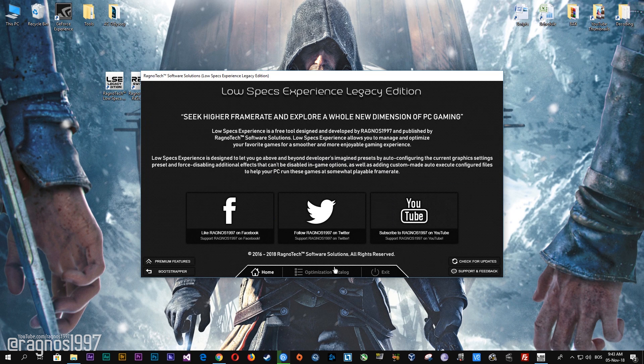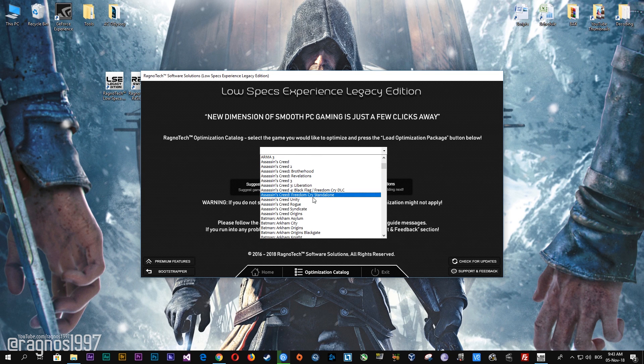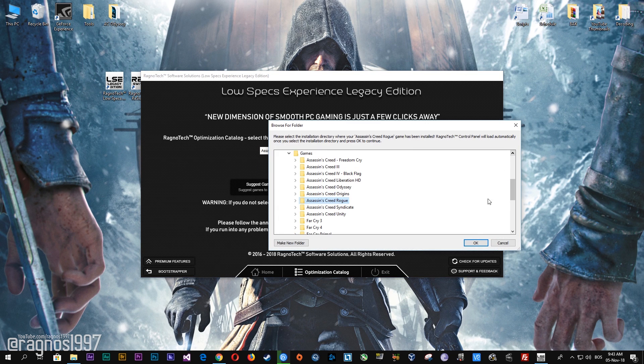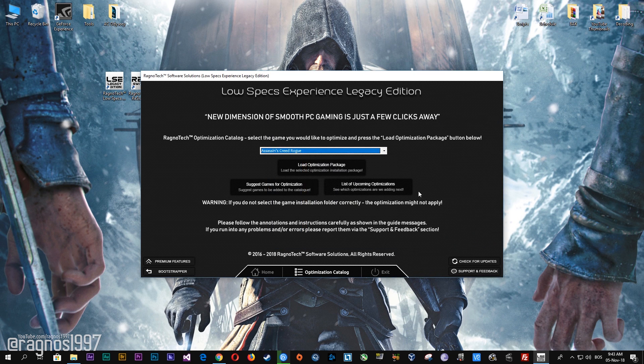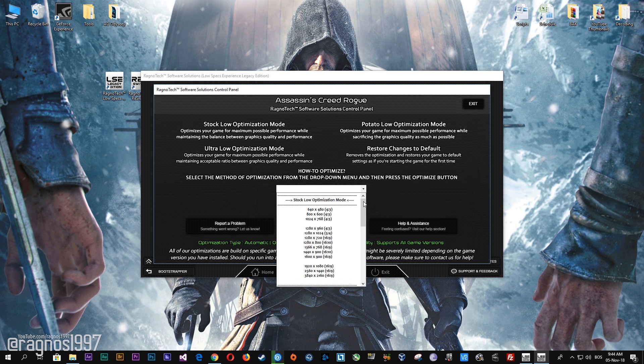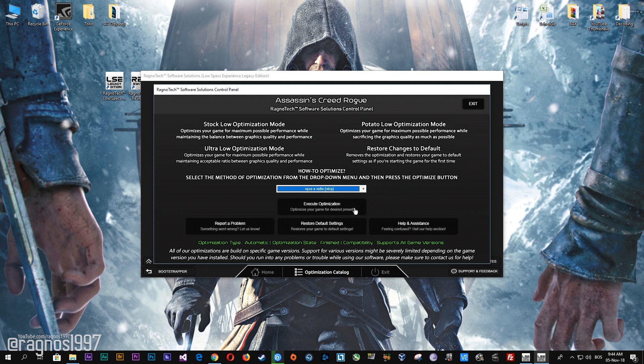Once you find yourself on this page, simply select Assassin's Creed Rogue from the drop-down menu and then press load the optimization package. Select the destination folder where your game has been installed and then press OK — this window will pop up. Here select the method of optimization and resolution you would like to run your game on. After you do that, simply press the optimize button and then start your game.